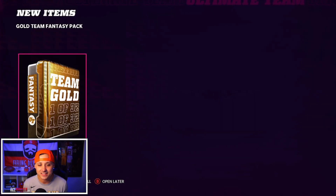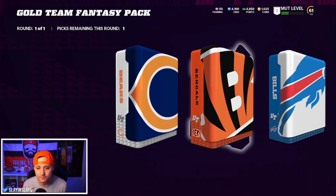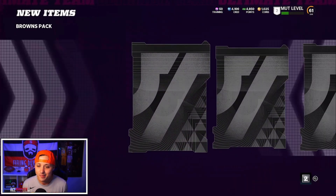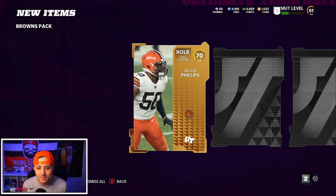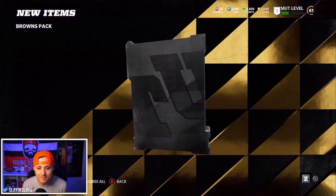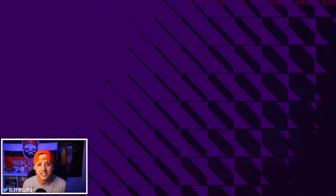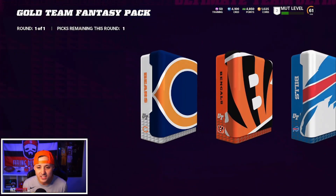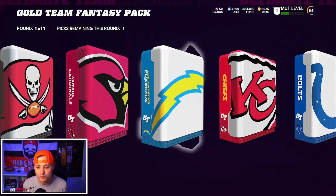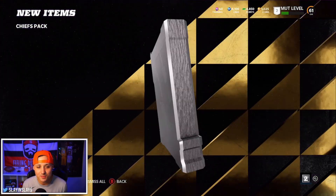Now we got 28 gold team fantasy packs. I want to see if I can pull Miles Garrett. The other best teams - obviously you could go Rams to try to get Aaron Donald. We're Browns fans so we want Miles Garrett and Nick Chubb, and we're going to have a Browns theme team eventually. The Chiefs are another good one - you got Tyreek Hill, Travis Kelce, Patrick Mahomes. Then Jalen Ramsey and Aaron Donald for the Rams. Those are my three teams I'm going after with these packs.